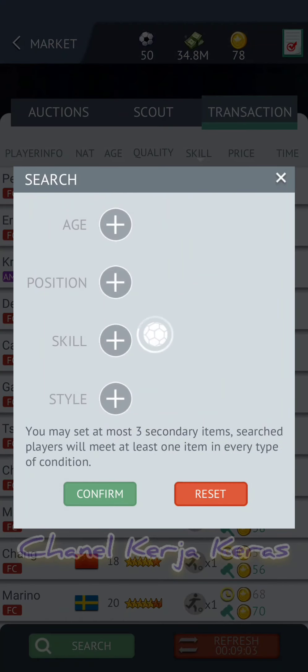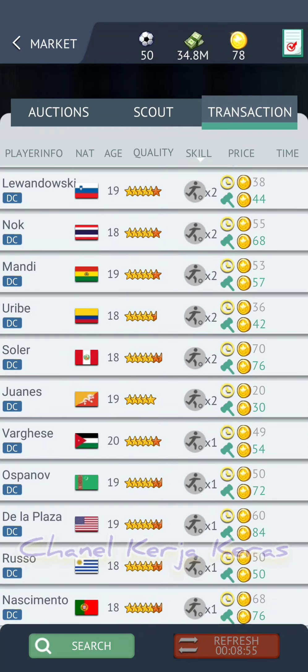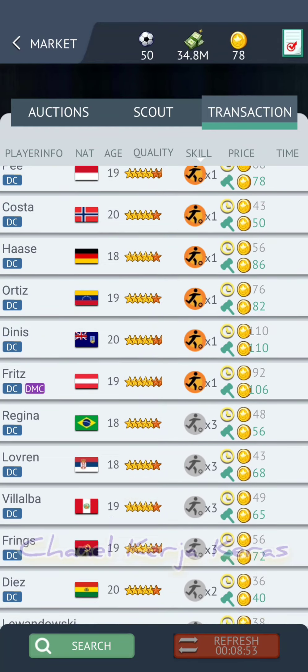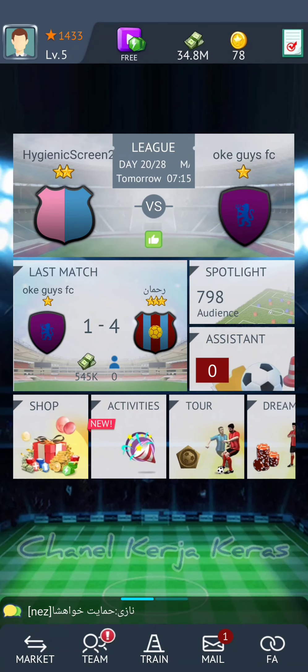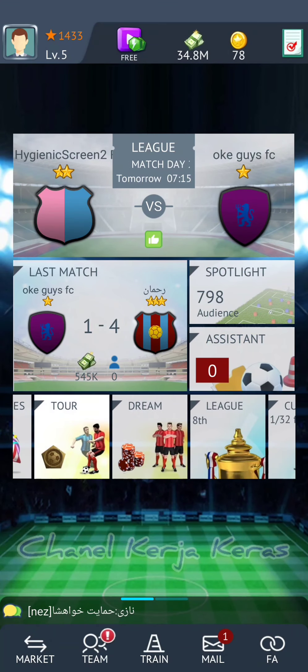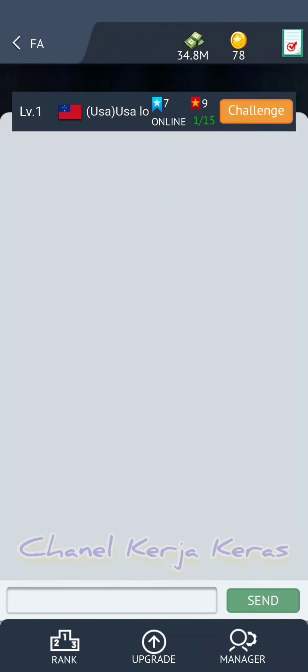Karena dulu, seperti yang saya bilang di awal, pemain yang star-nya besar, umurnya muda atau masih 18 tahun, kita bisa jualnya cuman tertinggi paling 94 koin. Buat manajer yang sudah lama main game ini pasti tahu.